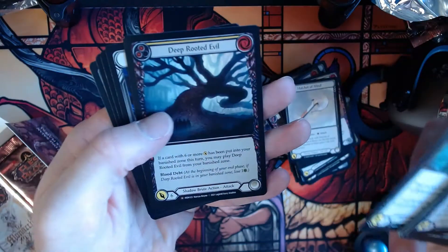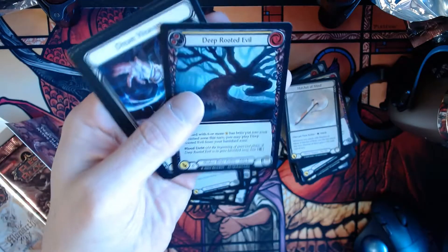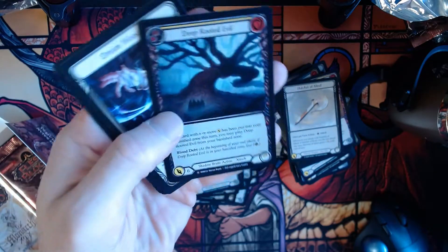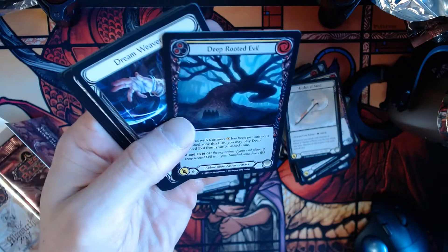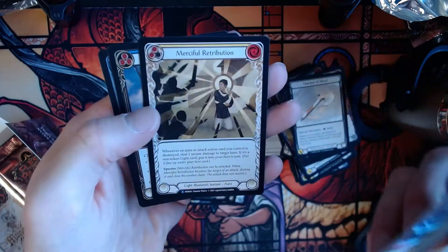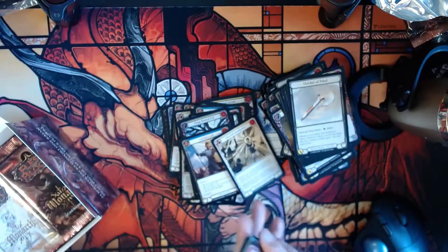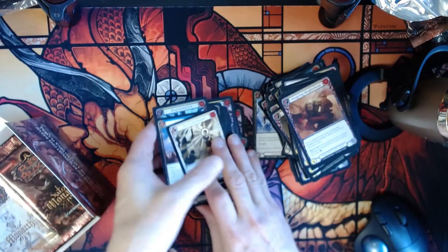Adrenaline Rush, Deep-rooted Evil — that's our foil, a majestic right there. Dreamweavers and Illusionist Equipment Arms. Merciful Retribution and a Captain's Call. We win — that's great.